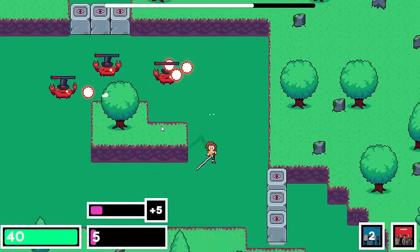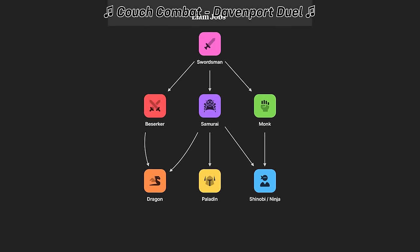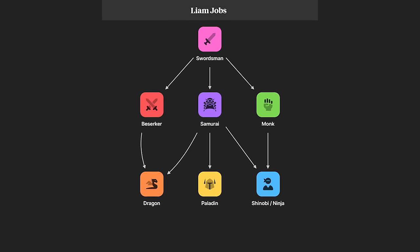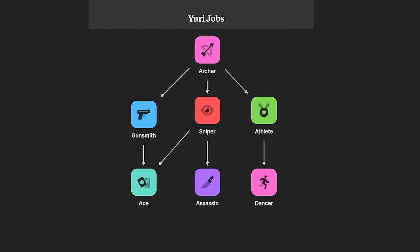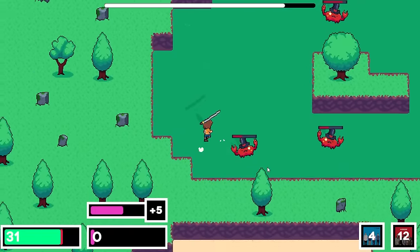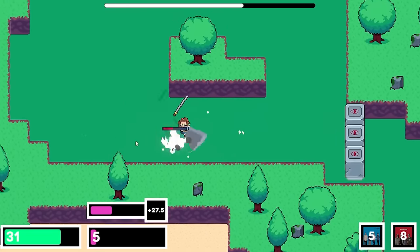On day 165, I cut down on the job trees planned for each character to simplify them and reduce the amount of work. Now there are planned to be 7 jobs per character, which might still be too many, but I really like all the job ideas I have right now. I also made it so that the monk's spin attack automatically takes colors from your equipped weapons, so now it looks right with all the ninja swords and the monk staff.